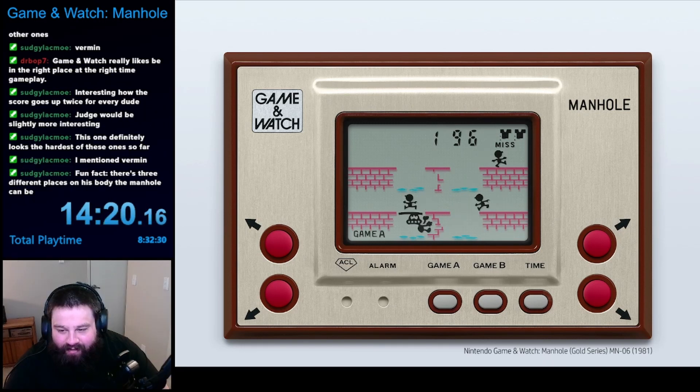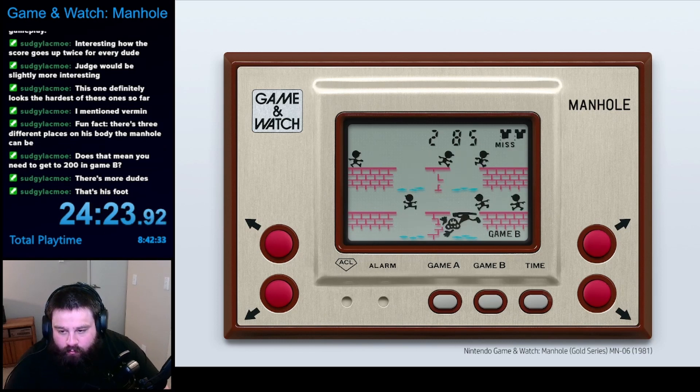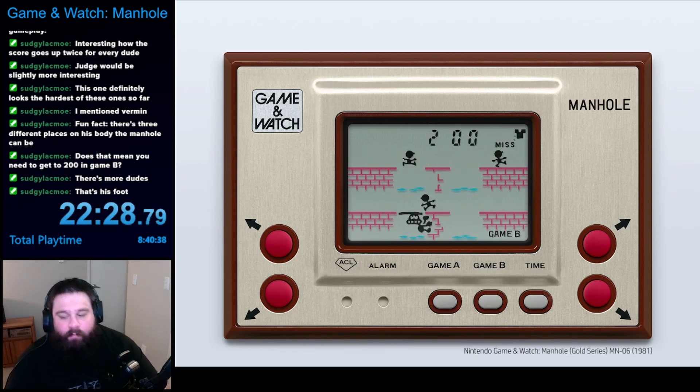I wasn't happy with these scores, so I decided to return back to Game Mode A and try again. Finally, things started clicking this run, and I made it all the way up to 200, and I discovered the life-refilling mechanic. The run ended with a score of 248. Next up, I decided to get 200 in Game Mode B. I couldn't really tell what was different with Game Mode B — it probably just got harder quicker than Game Mode A — but it didn't seem to have too much of an effect. I crushed this Game Mode and got 286 on my first try. After this, I decided I was content with getting 200 on each of the Game Modes, and the game was complete.